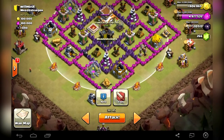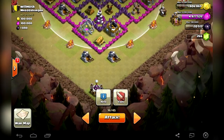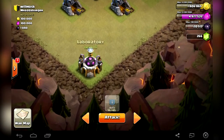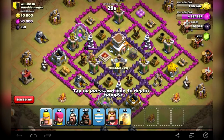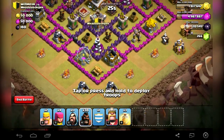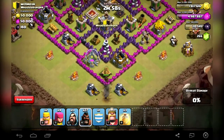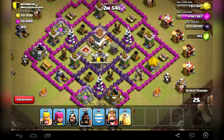I will get the troops of the clan castle from here and then let them come to this laboratory. Let's attack, hope I will do it. First of all, 3 Horde Riders — there are 2 bombs. I will get the cannon, I think that's good.